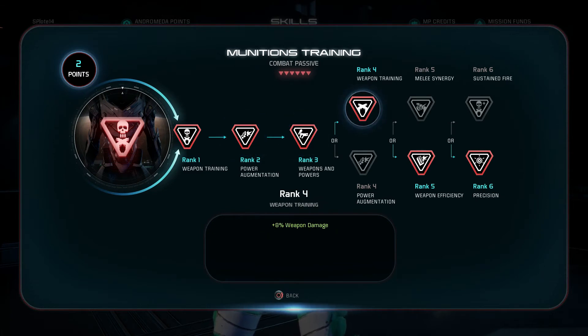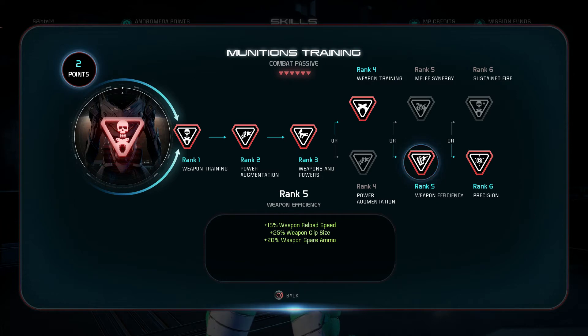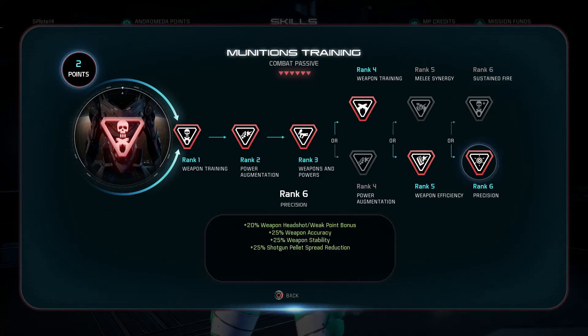For munitions training, go top, bottom, bottom. Rank 4 is either weapon damage or power damage with increased power cell — since we're relying on weapons more than powers because of turbo charge, take weapon damage. Next, instead of the melee route, go weapon efficiency for reload speed, clip size, and spare ammo. That one's pretty self-explanatory.